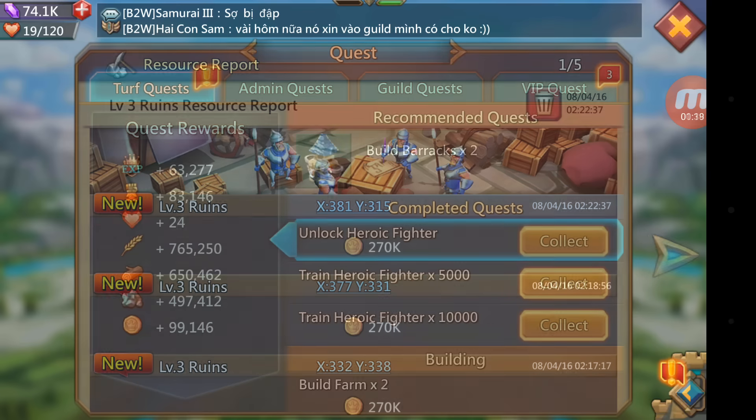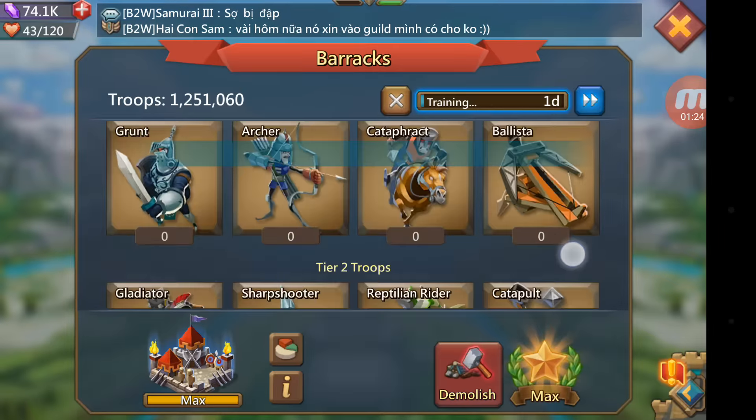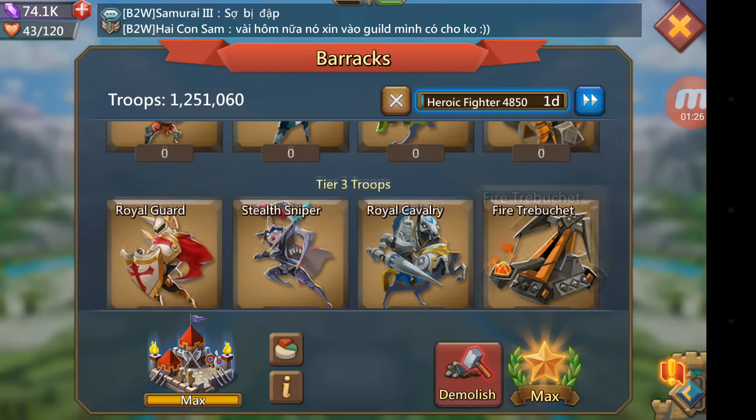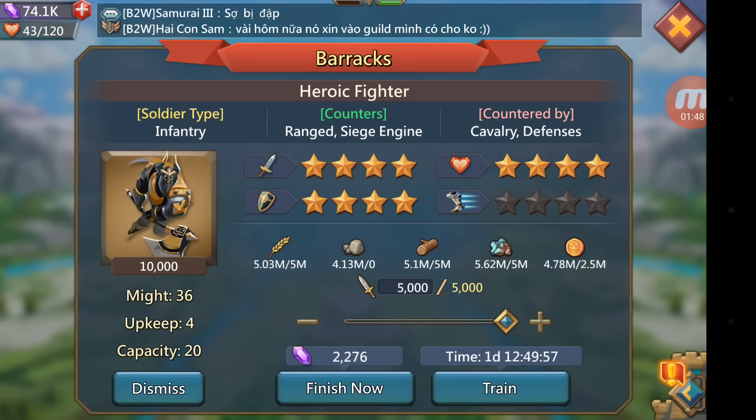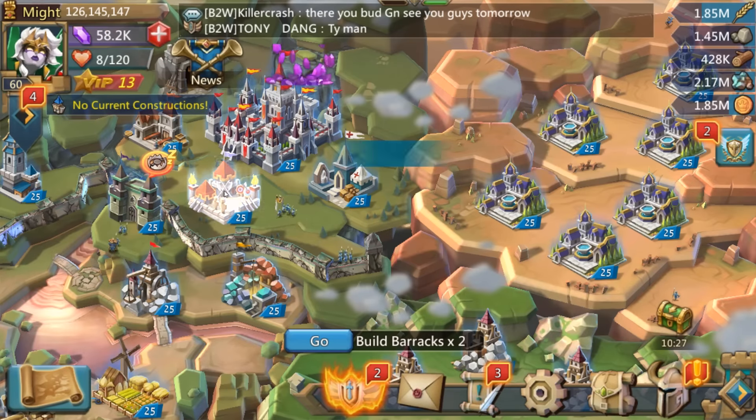Special shout out to Bonquisha for lending me 10 million gold so I can start my Heroic Cannoneer research. Let's collect these turf quest rewards. I wanted to show you guys what it takes to make just a batch of 5,000 Tier 4 troops. It requires 5 million food and either 5 million stone, 5 million wood, or 5 million ore. Destroyers are the absolute worst because they require 5 million of each of those resources, and it requires 2.5 million gold just to make 5,000 of these Tier 4 troops — that is the real kick in the junk.